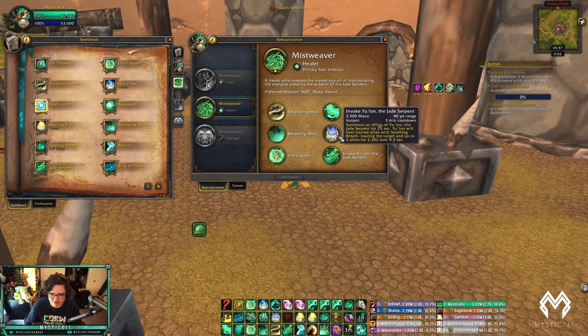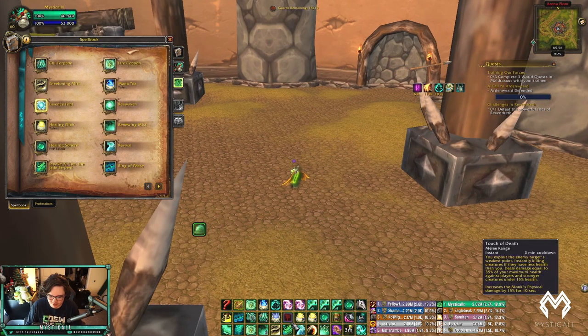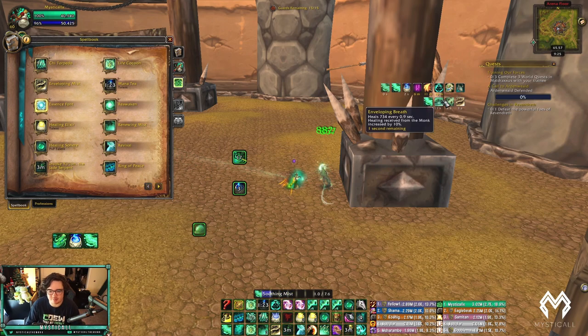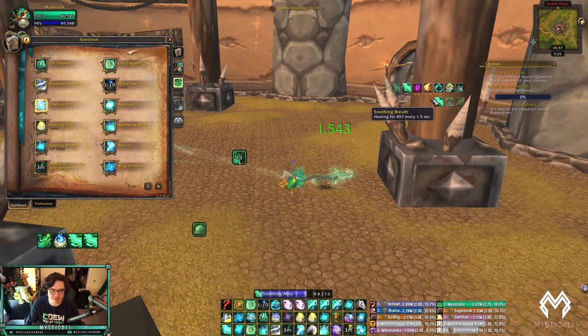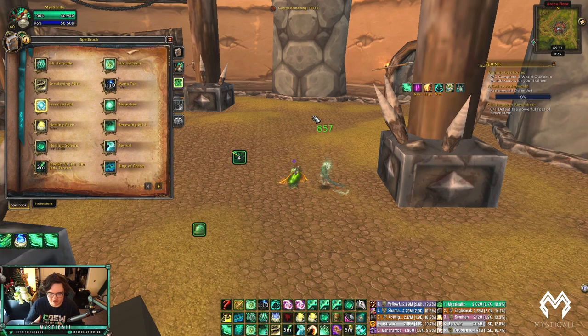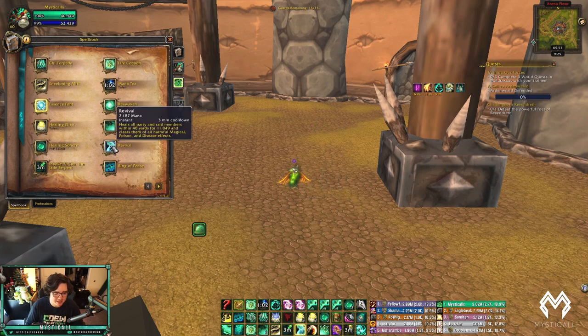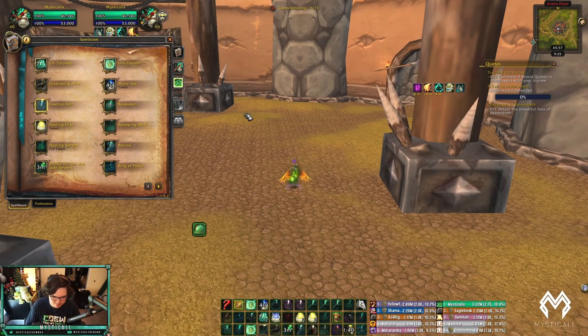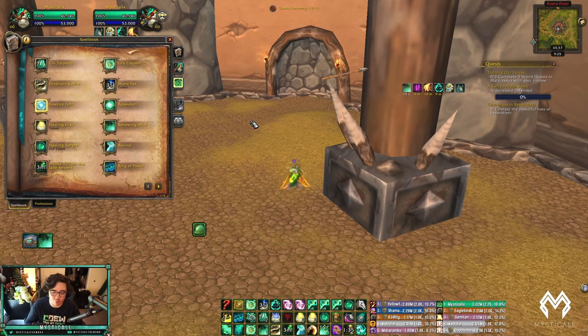I try to use Yulon and Mana Tea as early as I can since I have them both at the start of the match, and use them whenever I see a major cooldown go out. Revival is really good versus casters for mass dispelling; even against non-caster teams it's a solid instant heal. Life Cocoon is your main arena cooldown — it absorbs healing, increases HoTs by 50%, so save it as long as possible. Thunder Focus Tea is your bread-and-butter: instant Enveloping Mist, increases Renewing Mist duration, makes Vivify cost no mana, and reduces Rising Sun Kick's cooldown.